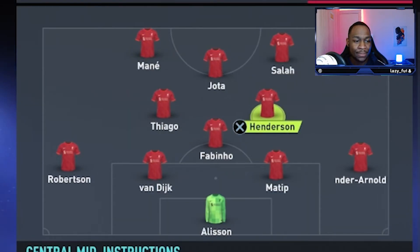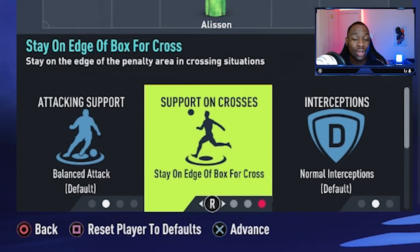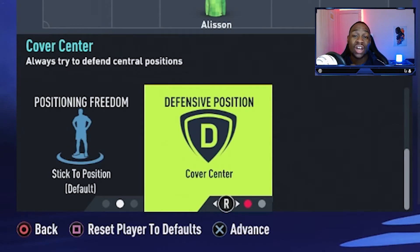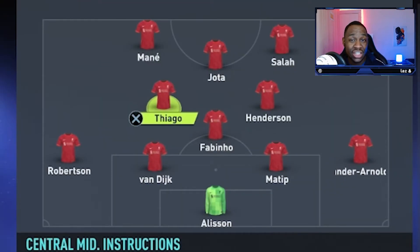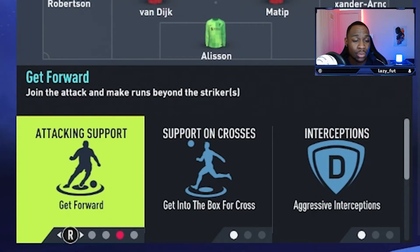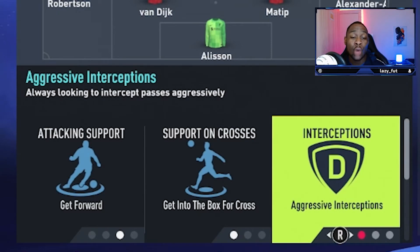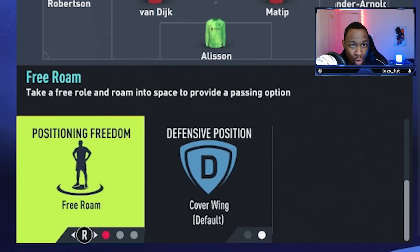Moving into Jordan Henderson, we are going to have him on balanced attack so he has a bit more of a box-to-box role. He is going to stay on the edge of the box for crosses, his interceptions are going to be normal, he is going to cover centre, and he is going to stick to his position. Up next, Thiago — he is going to be getting forward on attacking support. He is going to get into the box for crosses, his interceptions are going to be aggressive, he is going to cover the wing and not the centre, and he is going to free roam.